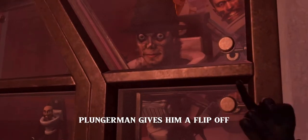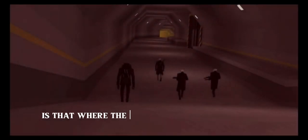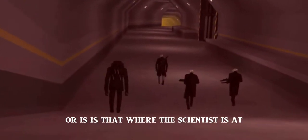Plungerman gives him a flip off — he hates the toilets. The toilets have caused many deaths to the alliance members; it's sad to see his emotions in this hatred scene. Plungerman turns around and we see a glowing light across the hallway. Is that where the toilets are held, the main passage, or where the scientist is at?